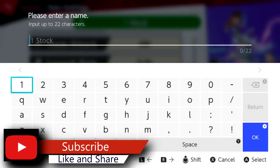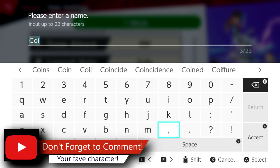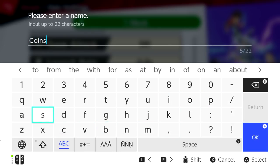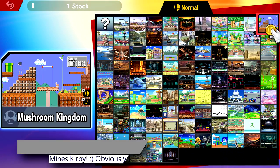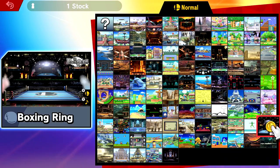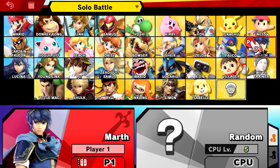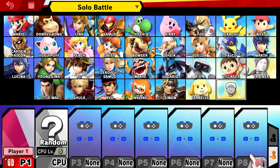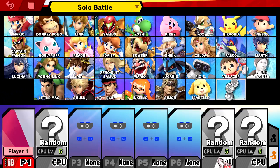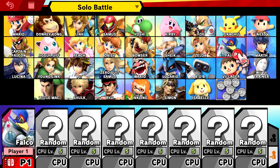I'm just going to name it like 'coin' or something like that. Next up, make sure that you choose the right battlefield. Make sure it's a boxing ring — this is another one of the most important steps. Once you pick a boxing ring, make sure to add members. Make sure to add all the members — all CPU members. Make sure not to have a CPU level at 1 because they're not going to come to you. After you have all the CPUs, choose Kirby.